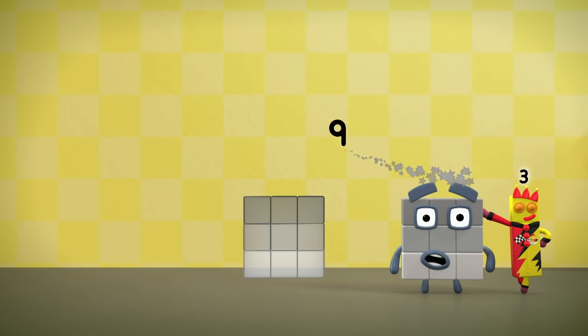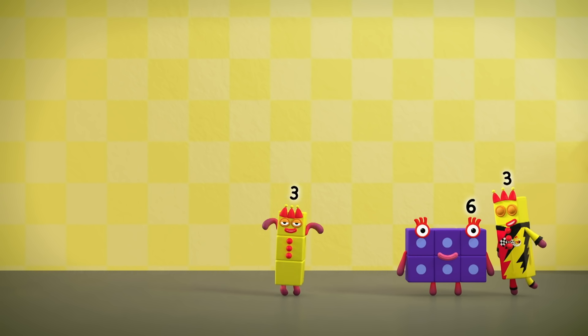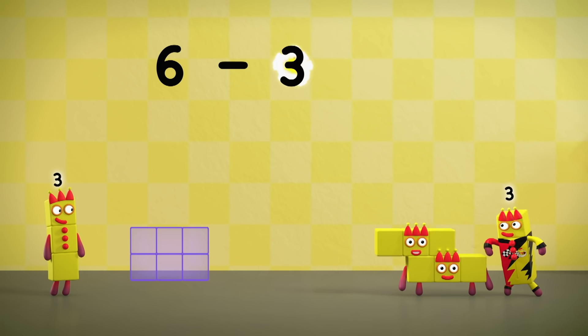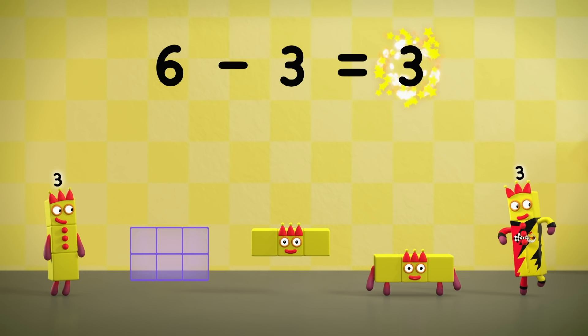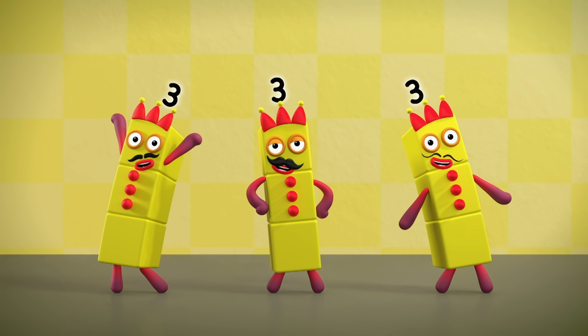Let's take a three off. Nine minus three equals six. And again. Six minus three equals three. One, two, three — the three threes.